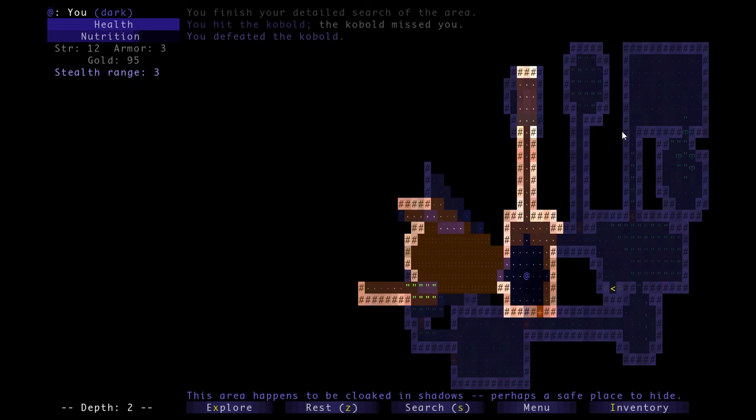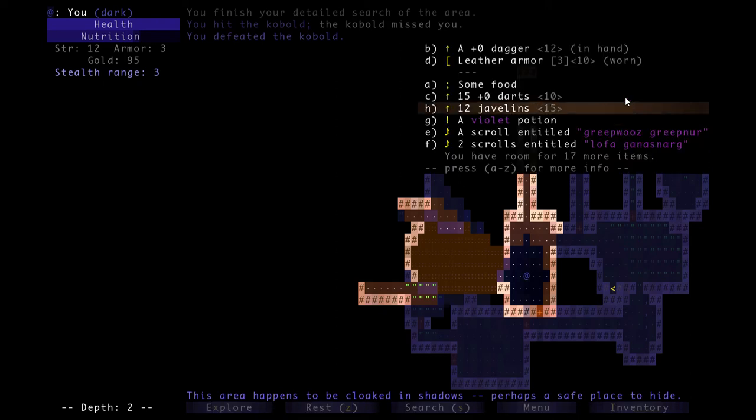I just saw a monkey. Monkeys are pretty annoying because they take a couple hits to kill, and when they hit you there's a chance they'll steal one of your non-equipped items and then just run away. You have to chase after them, or a lot of times you'll have to use your darts to hit them because they're as fast as you but really evasive.